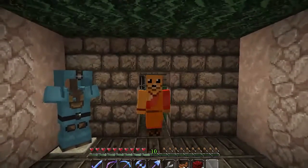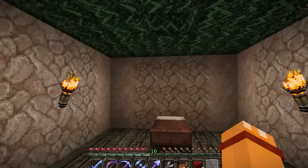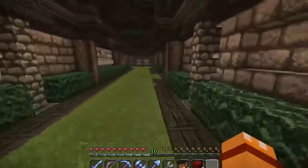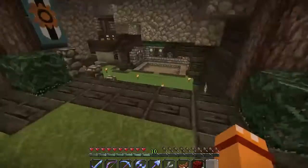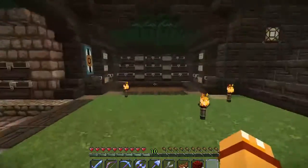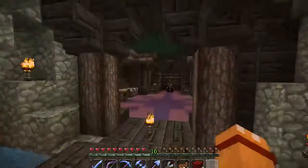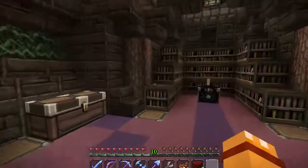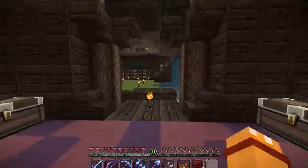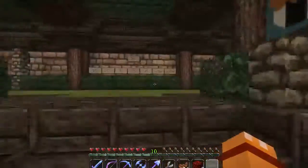I don't have a bed for you — I haven't made a guest bedroom yet, so we're going to have to find some other place for you to sleep. Let's look around and see if we can find you guys a place to sleep. Going down here — no. The furnaces probably won't be very comfortable, neither will the storage room. How about the enchanting room? No, not unless you want to lie on books — that doesn't seem very comfortable.